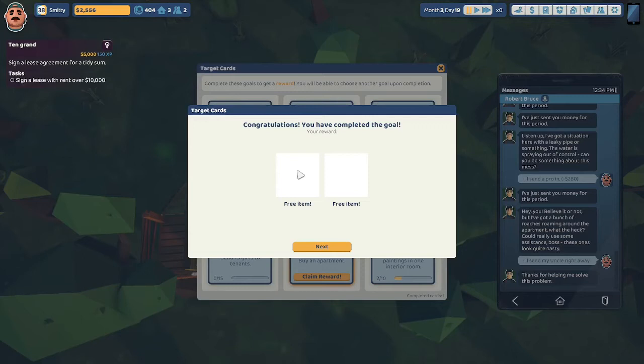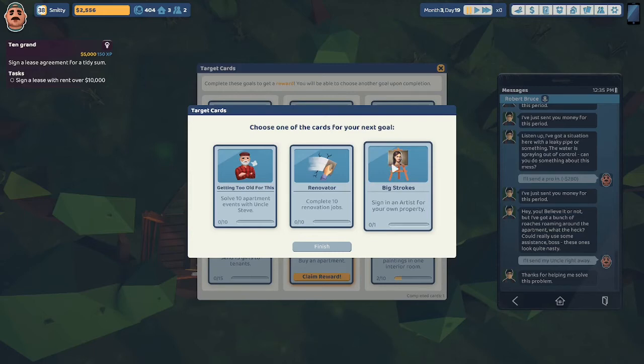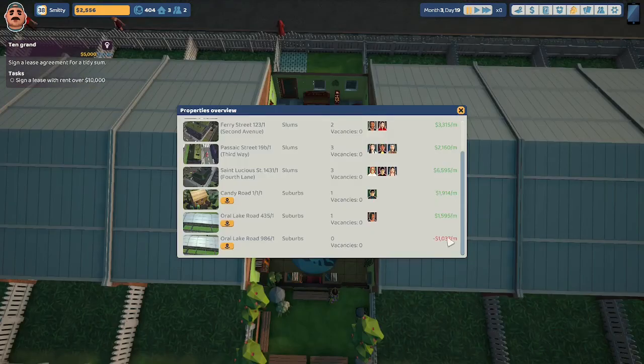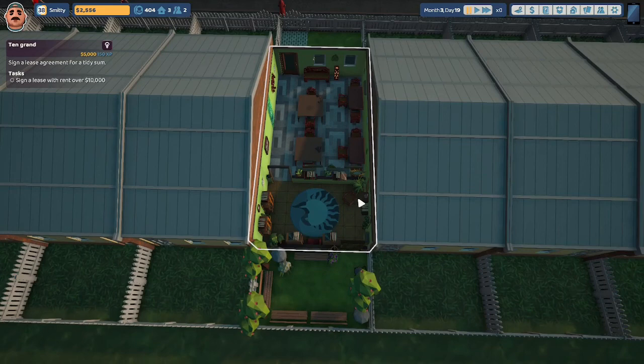Complete these goals to get a reward — you'll be able to choose another goal upon completion. We're going to claim that reward. We get a free item. We can choose one of these cards for our next goal: Renovator — complete 10 renovation jobs; Getting Too Old For This — solve 10 apartment events with Uncle Steve; Big Strokes — sign in an artist for your own property. I'm going to do Renovator. Other available goals include: Evil Presence — perform 5 sabotages on tenants; Geek — reach 1000 score playing with a gamer; Scavenger — store 10 furniture pieces in player storage; Real Santa — send 15 gifts to tenants; Art Appreciator — place 10 or more paintings in one interior room. We have bought a new property in the suburb — right now we are not renting it out and we are losing $1,037. Let us put this on auto pay. There are no bedrooms in here, so we cannot rent this out — this was an apartment that was converted to a library in a previous episode. I'm not going to do any renovation work on this quite yet, so I'm going to end the episode here.